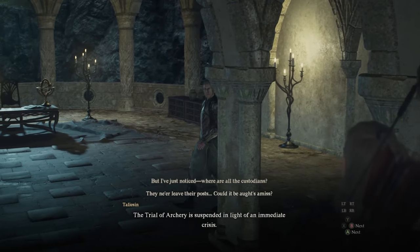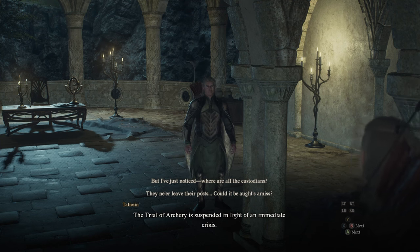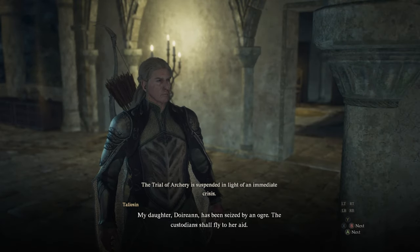You'll then meet Talisin and learn that Glindwyr's sister Darin was kidnapped by an ogre. And yes, it is pronounced Darin according to Glindwyr, as weird as it sounds.